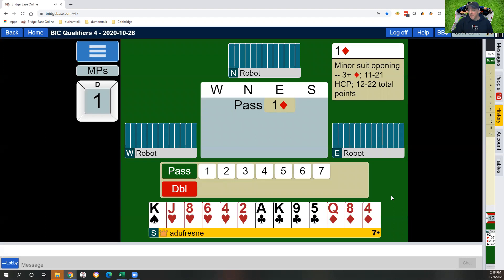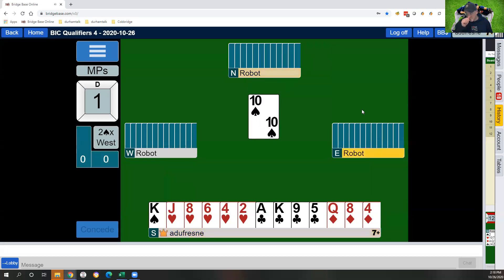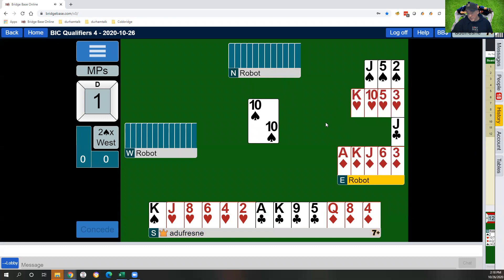We have 13. We've opened a diamond on our right. Really don't like overcalling with this ragged suit, but now we're going to need to make a takeout double because we don't want to let the opponents play two spades when they have an eight-card fit.